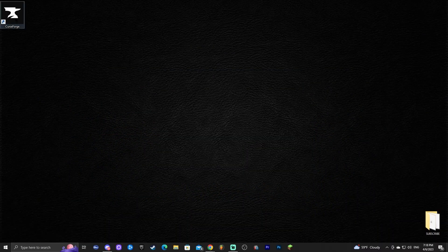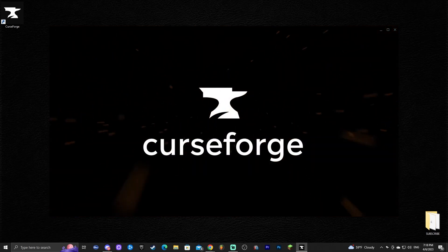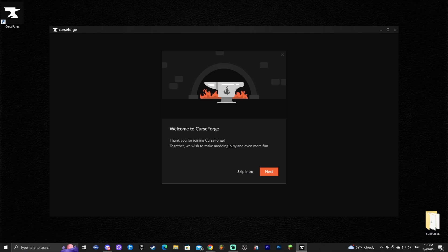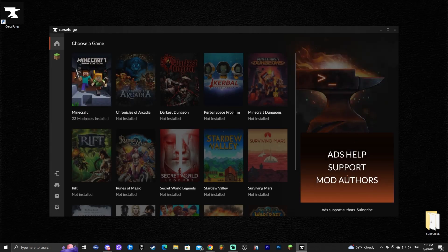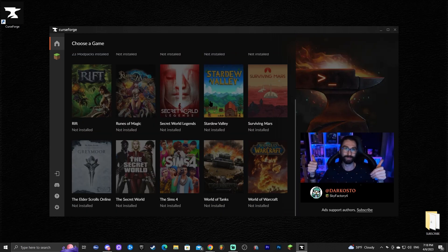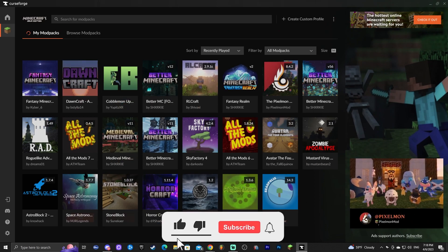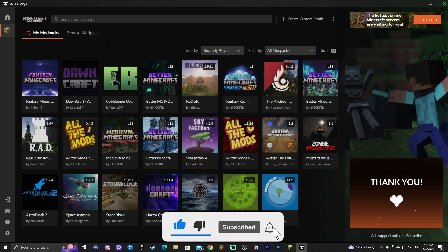Now launch CurseForge by double-clicking the desktop app. The first launch may take a little longer than usual. It will show a brief intro guide — go ahead and click 'Skip Intro.' Then select the game you want to install a modpack for, which is Minecraft, and click on it.